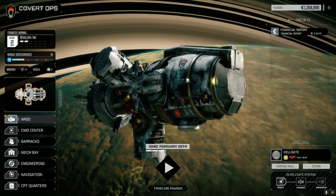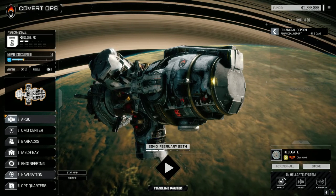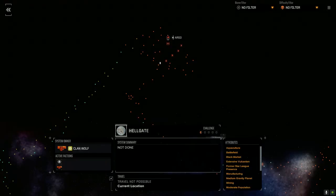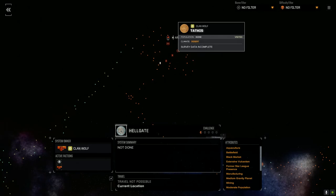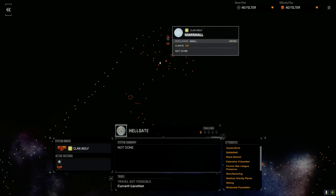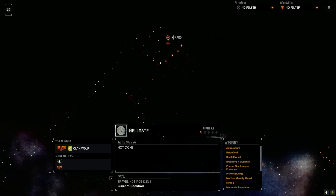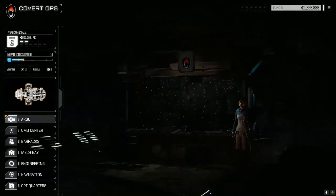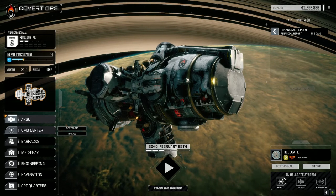Welcome back to another episode of Rogue Tech Covert Ops. We've jumped systems — let's have a look at the star map. You can see where we are; we moved over to the half-skull planet. We were at Marshall and just jumped over here — it's about a 22 or 19 day jump. There are a lot more missions we can take on this planet.